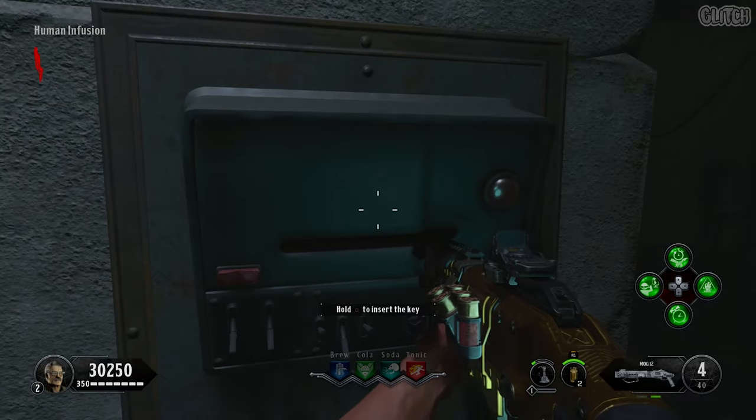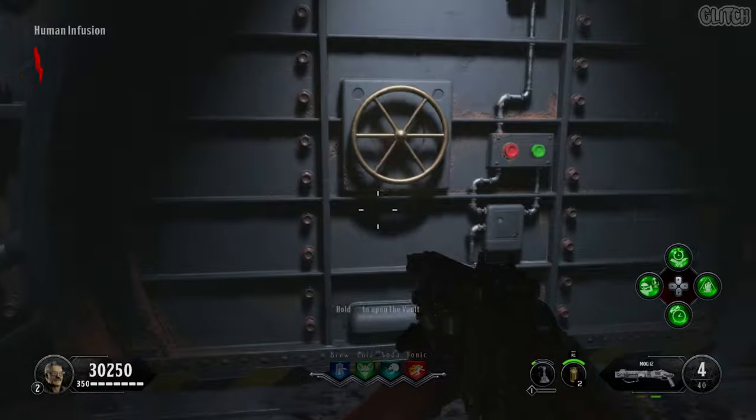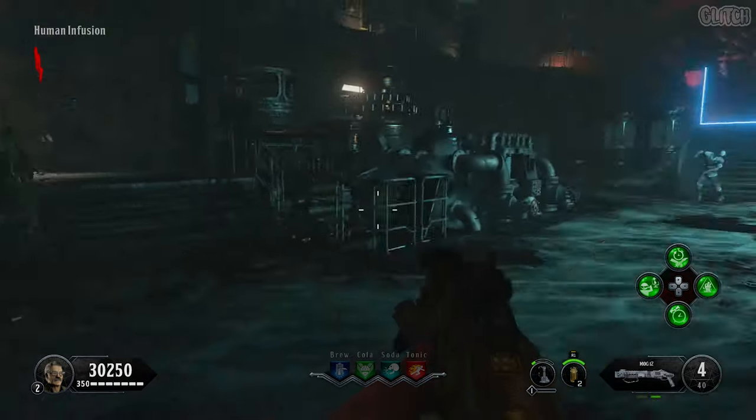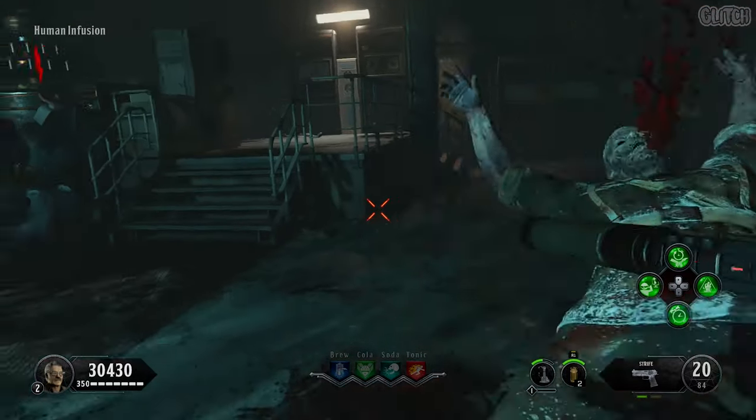And finally, make your way back down to the human infusion area and insert the keycards in the right and left sides of this vault. From there, all that's left to do is interact with the vault to begin a lockdown event. This will last for about a minute, which you'll have to survive against a wave of zombies.